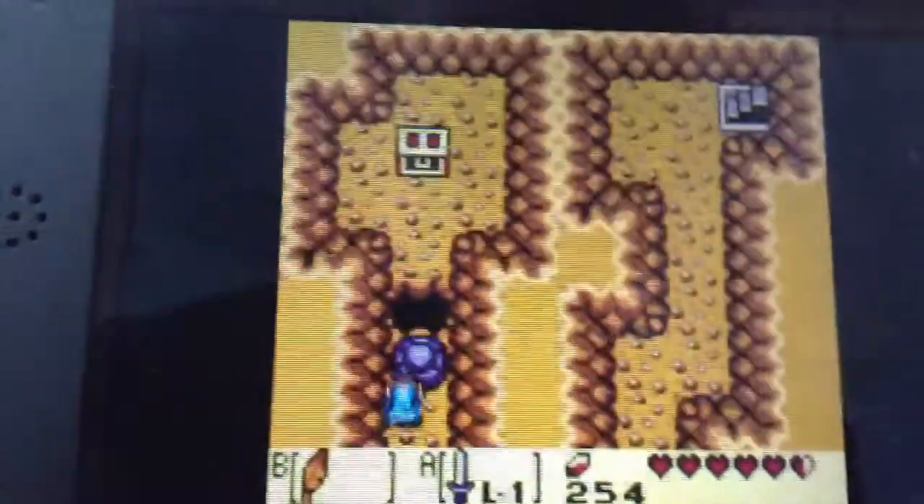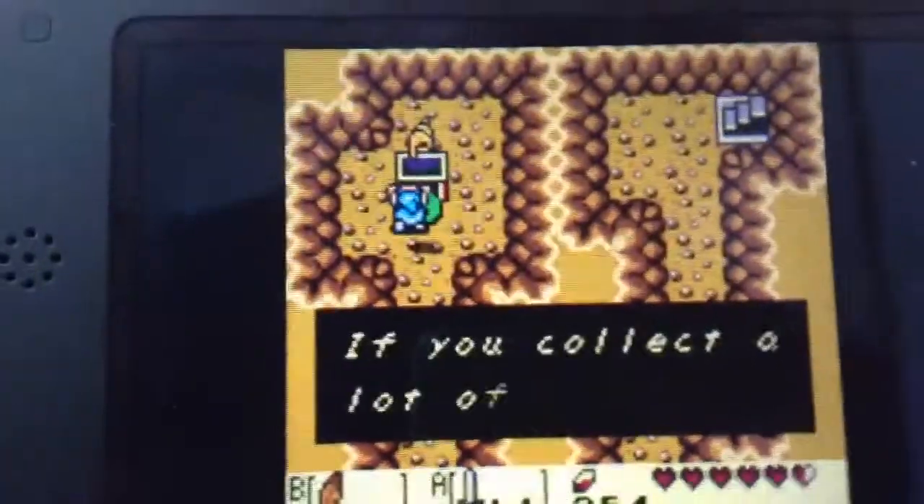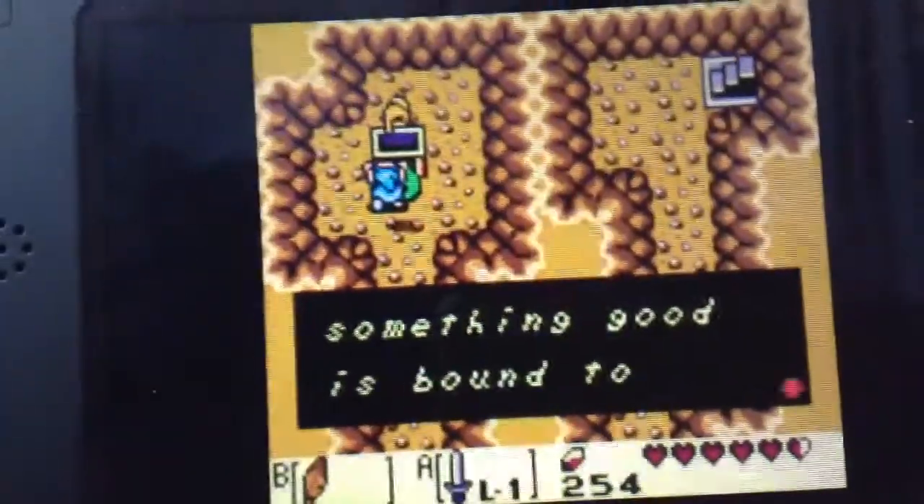Inside there are two paths — one of them leads you to the key, and the other leads you to the secret seashell, number 12. Supposed to call it Tony.